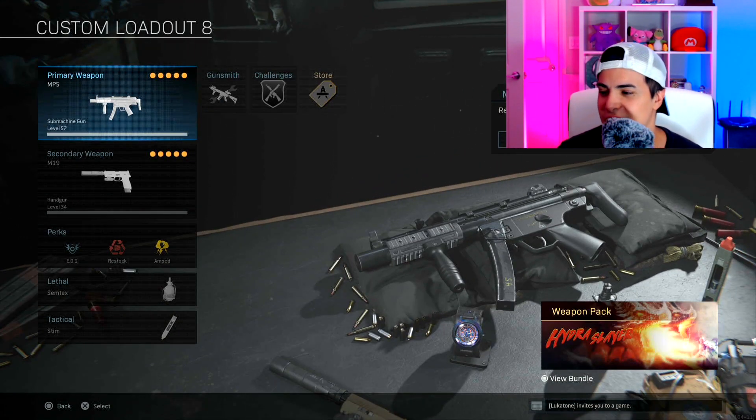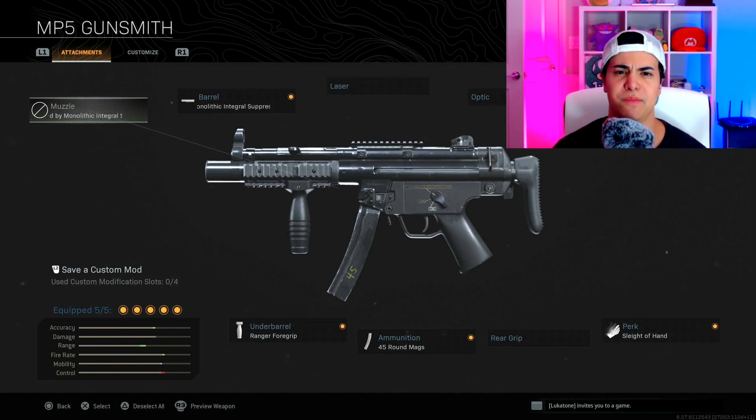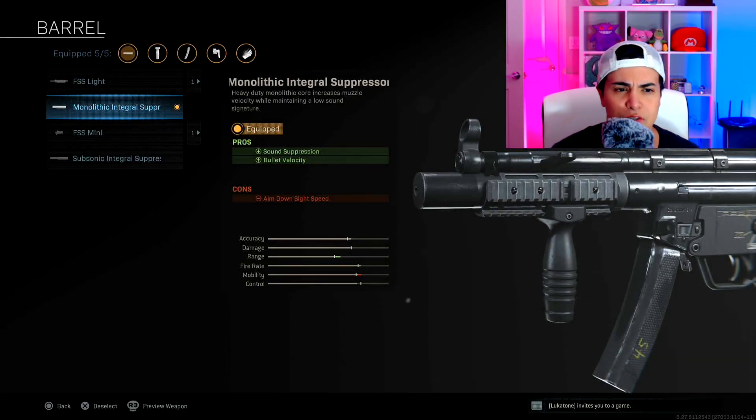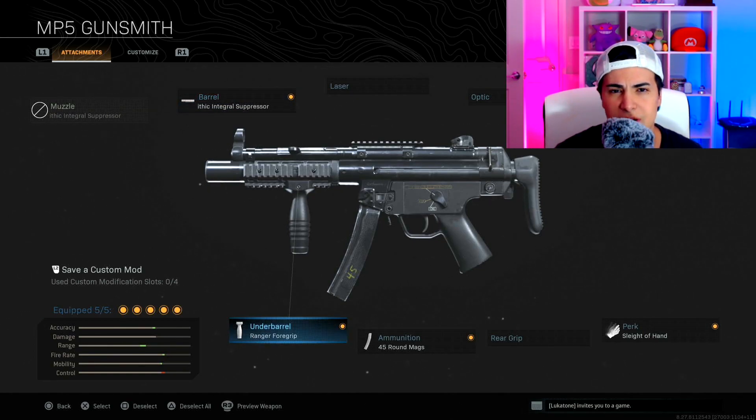My third class is the MP5. There's a way you can have seven attachments on it and I'm going to show you guys how. First, when you use the Monolithic Integral Suppressor as the barrel, you get your muzzle suppressed for free — so it's basically one attachment giving you two. Then I run Ranger Foregrip for the underbarrel, 45 round mag, Sleight of Hand, and the FTAC Collapsible stock.